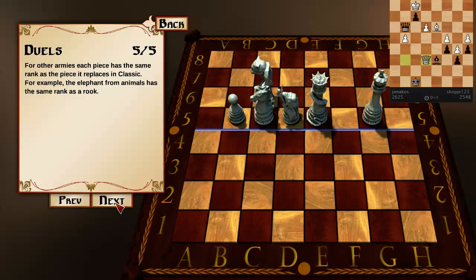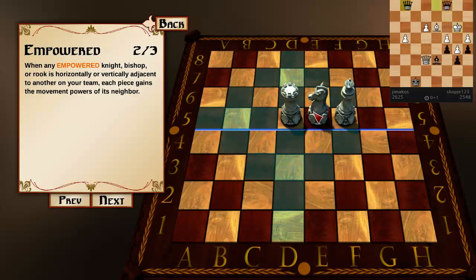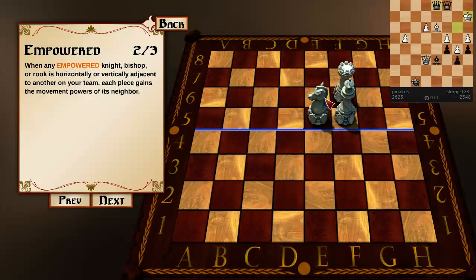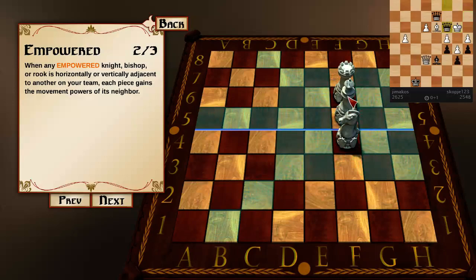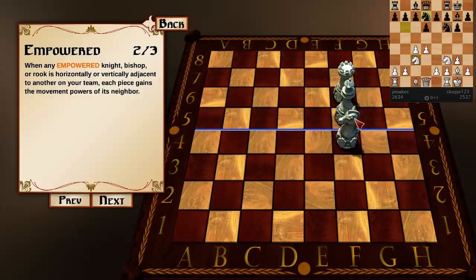For other armies: the Empowered Army features — when any powered knight, bishop, or rook is horizontally or vertically adjacent to another on your team, each piece gains the movement powers of its neighbor. So if you have adjacent pieces that are vertically or horizontally adjacent, they gain each other's powers. This is kind of like troll chess, but not really.